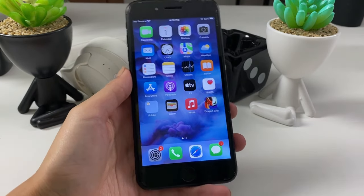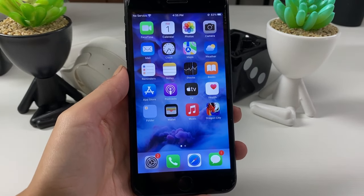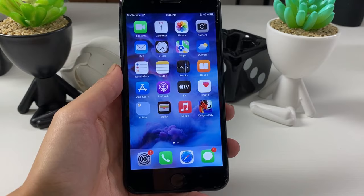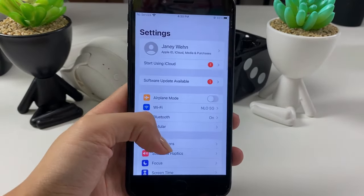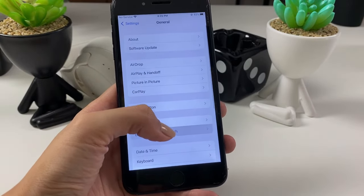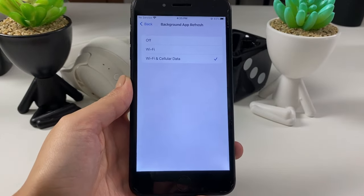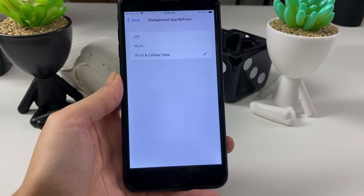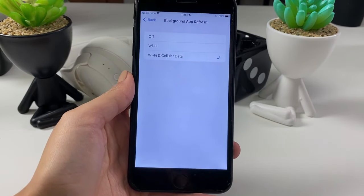Now let's head over to the next step, which includes preparing our phones. For iOS users, that includes going to your Settings app, then going to General, Background App Refresh, and making sure you have it on for both Wi-Fi and Cellular Data. This is how your phone should be set for now.